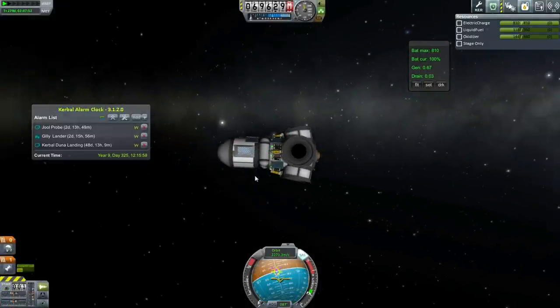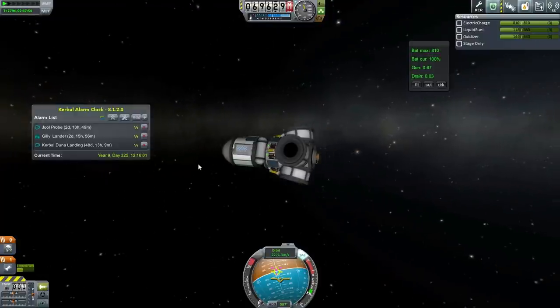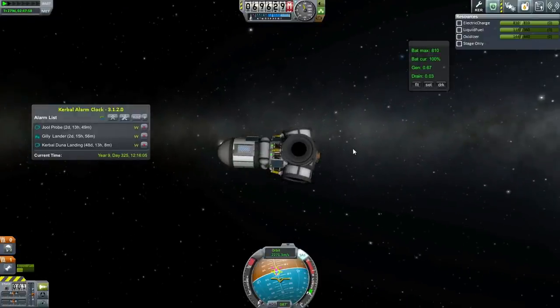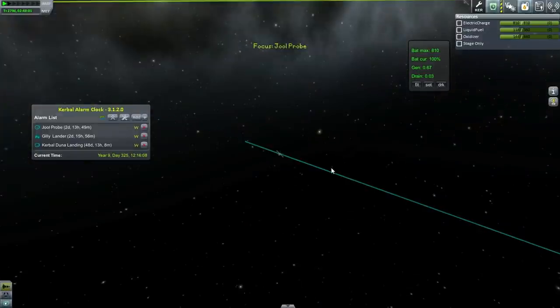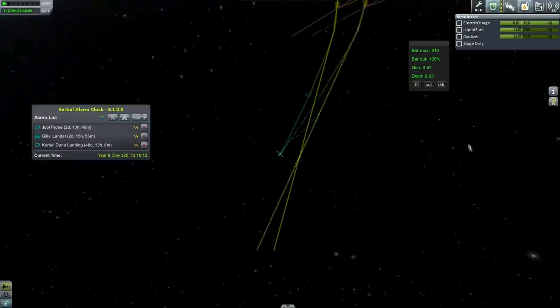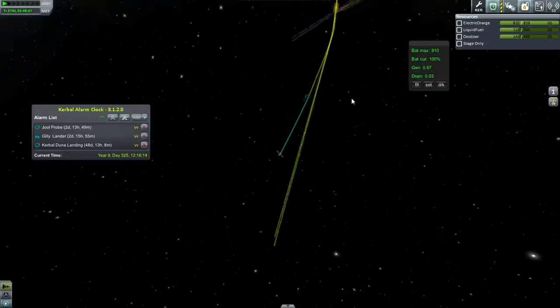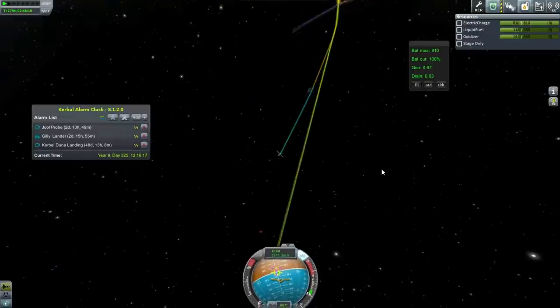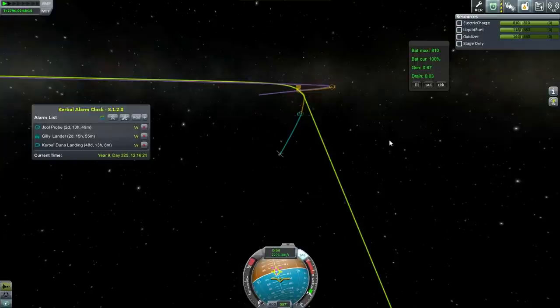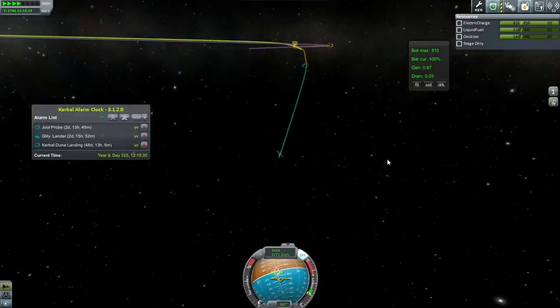It looks like our Joule probe is basically the same sort of setup as our Gilly one, and that makes sense — it's got all that delta-V and in this case it needs it. Here is the Joule encounter; we're approaching at a good periapsis for aerobraking. But it all depends on whether we are going in the right direction, because we have to make sure that we are prograde — going in the same direction as Joule's moons — if we want to try and meet up with any of them.